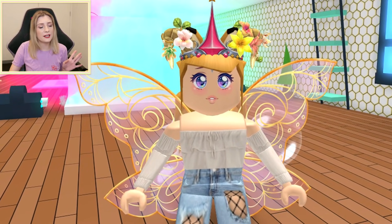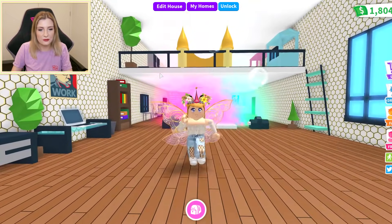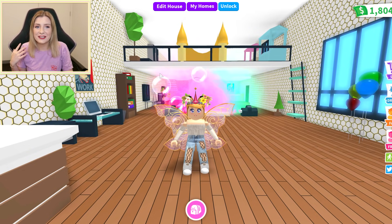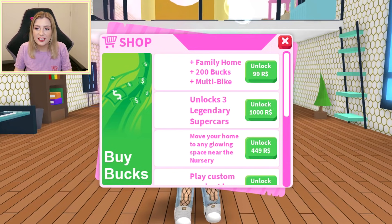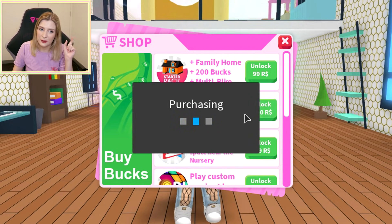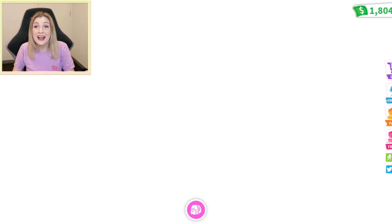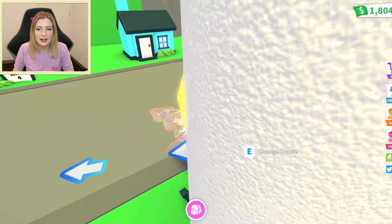You can also save your current outfit, which is cute. That's one of the updates that just came out, and there's a second one — you can get supercars now! Let's go to the shop. There are three legendary supercars for 1,000 Robux each — I'm just gonna buy them. Let's go outside and check them out.